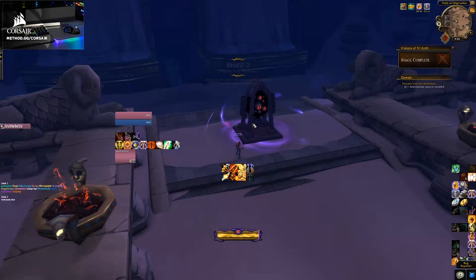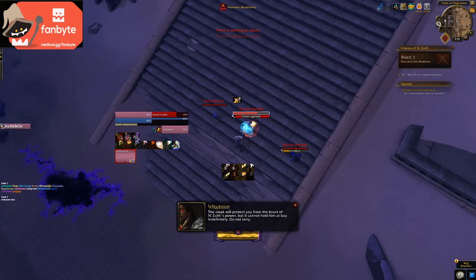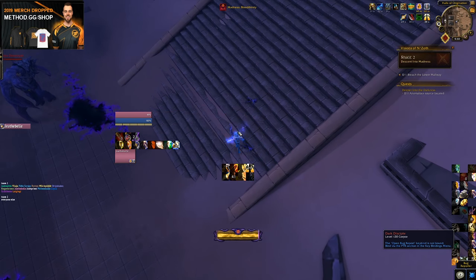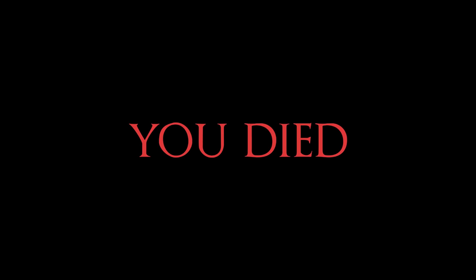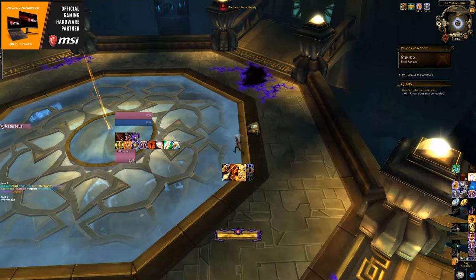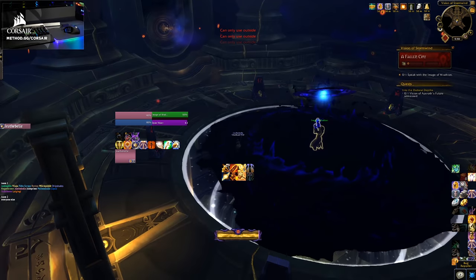Tastefully attired in dragon carcass, you head back out to the Halls of Origination, where you'll run through the place again dealing with N'Zoth's corruption. It's only fair that I warn you this scenario is extremely difficult — a well-known, wildly talented Method raider was killed twice before overcoming the most challenging portion. After conquering the elevator boss in the Halls of Origination, Magni will send you to explore your first Vision of N'Zoth — a miniature version that you can complete daily for some currency. Once you're done, you get sent to explore your very first Horrific Vision.